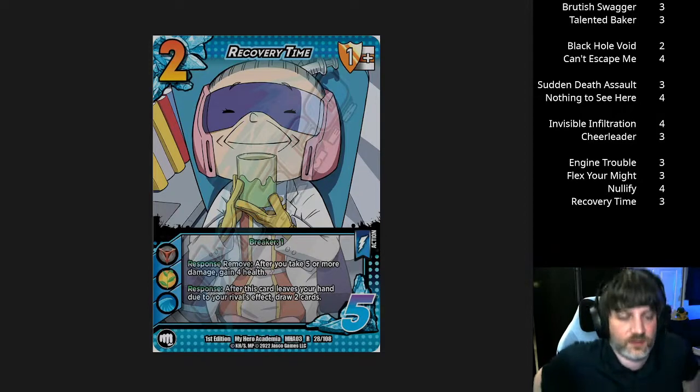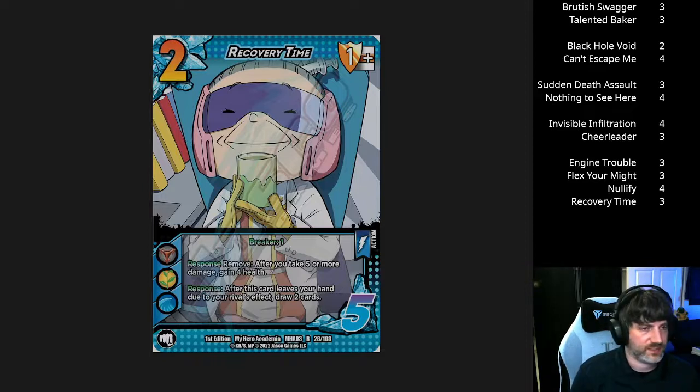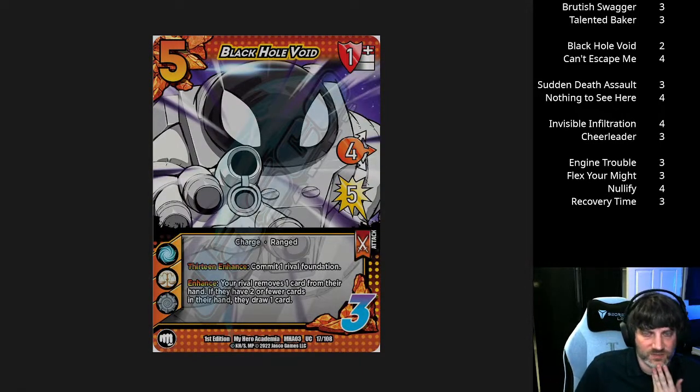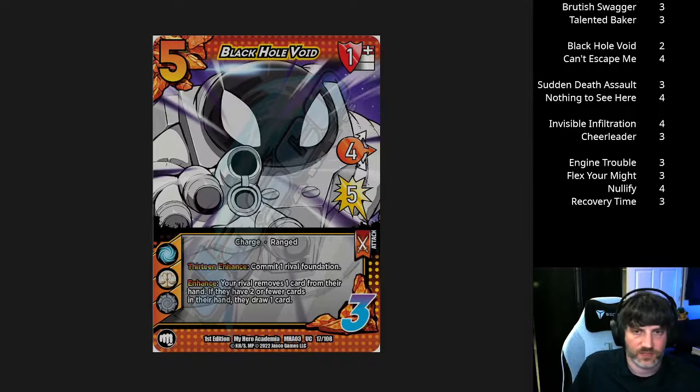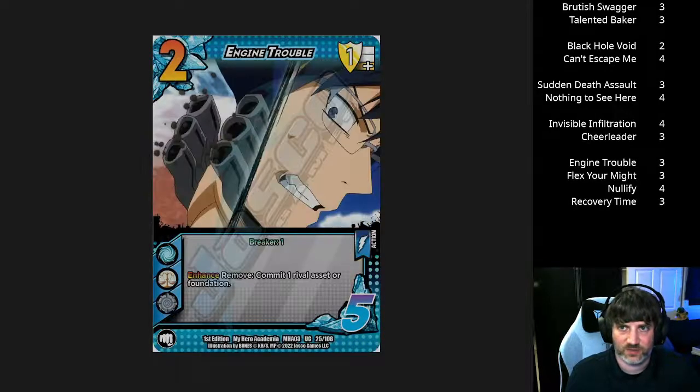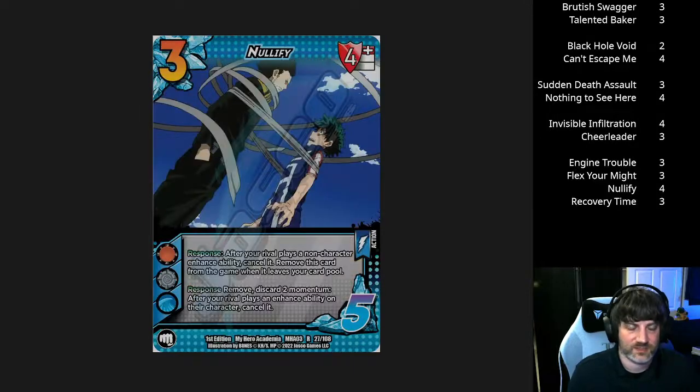That'll do it for these twelve latest cards — overall a pretty good batch. The only one that's kind of a dud is Black Hole Void, which I don't see getting a lot of traction. The rest are at least interesting and probably going to have some homes. I think Infiltration and Nullify will probably have the biggest impact overall. Let me know what you think and what your favorite card is out of these — I'm sure a lot of people are looking forward to Nullify and some of the other action cards, and lots of people are excited about Infiltration. See you next time, have a good night.